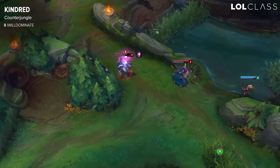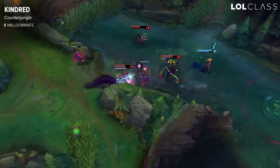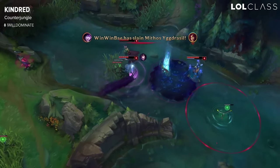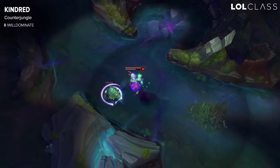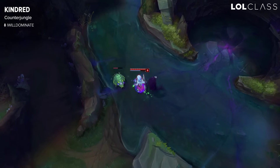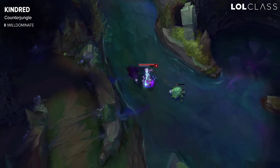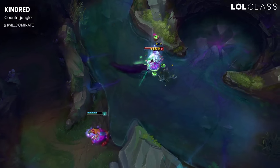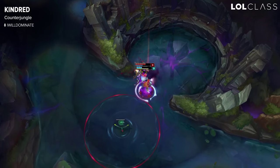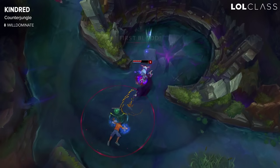Most of the time you don't want to play around your stacks too much. Obviously if they're like scuttle crabs in the river you want to always contest them because they're pretty neutral positions and you're not gonna end up dying. Worst case scenario you see the enemies collapsing on you and you just jump over the dragon or Baron pit and get to safety. But for the most part you just have to be aware of what camps are marked and look for opportunities — for example, if the jungler shows on the opposite side of the map, invading to get a wolf camp is definitely worth it.